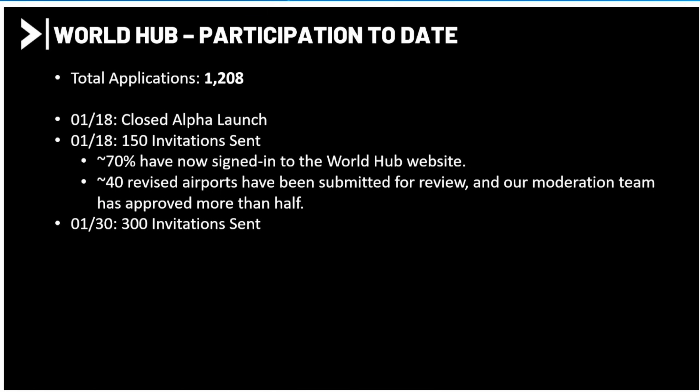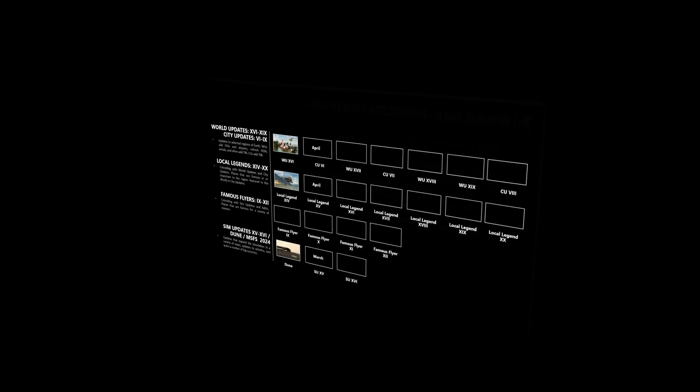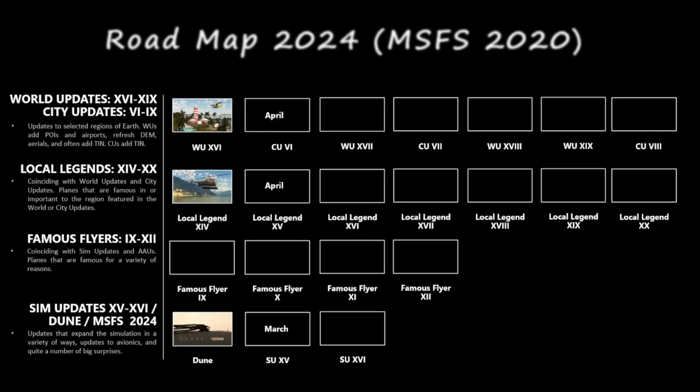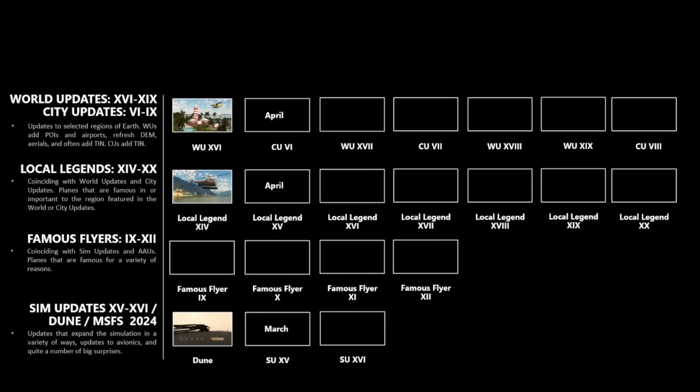For those not familiar, the World Hub is essentially a freeway for third-party developers. Yorg shared the roadmap for 2024 for Microsoft Flight Simulator 2020: a number of city updates and three more world updates to come, a further two Sim updates, as well as a variety of local legend and famous flyer aircraft. The Dune aircraft is pending release of the film, which should be in the not-too-distant future. Unfortunately, there was no mention of Microsoft 2024 or further details to tease us with.